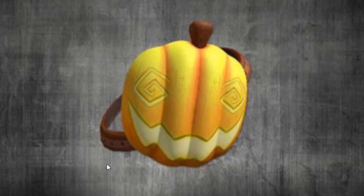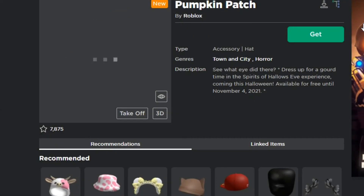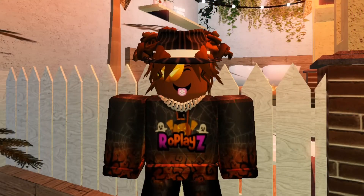We are at the page — all you have to do is press 'Get.' It's not hard at all, it's very easy. I will be linking this item in the description down below so you can easily find it. Just click 'Get' and the item will be in your inventory.